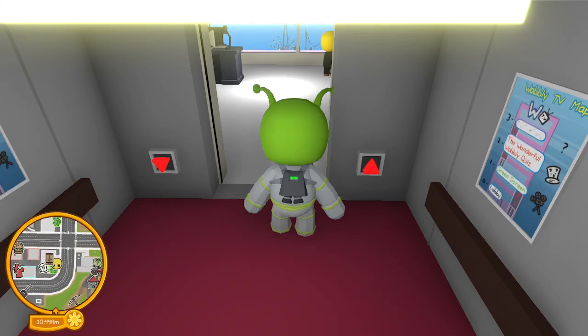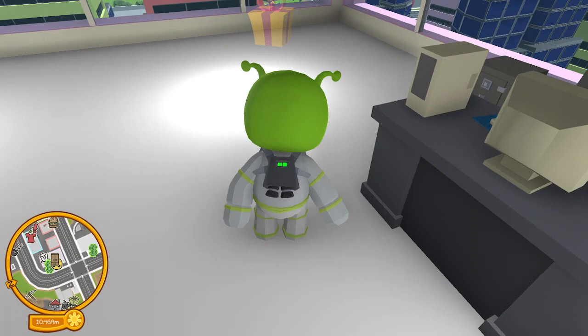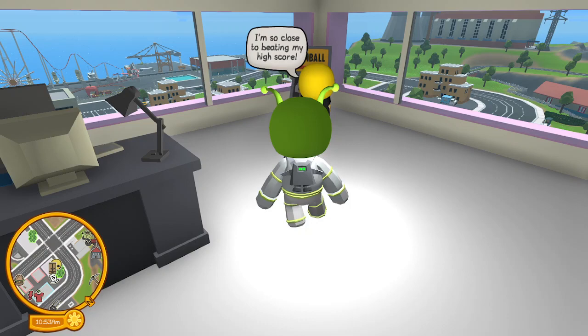Anyway, when you're at this floor — I have already unlocked it — but there's a present right here. For some reason in the update they look like those presents. But yeah, there will be a present right here, and this is how you unlock what this guy is talking about.